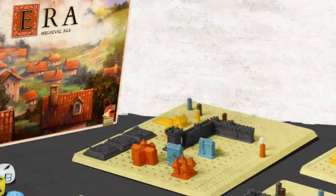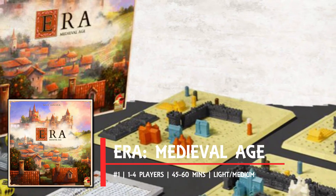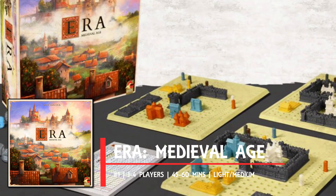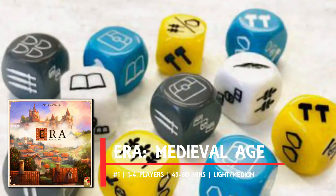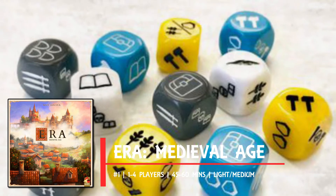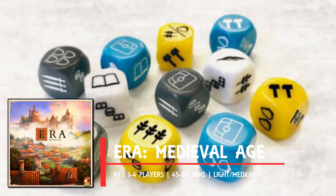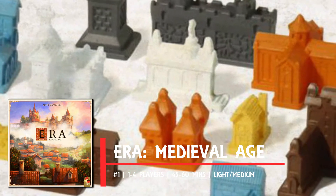Number one: Era Medieval Age shows you how to mix roll-and-write games with Lego, combining to make the imaginatively titled roll-and-build genre. The dice you roll represent the different classes of medieval society, building a city of three-dimensional shapes on your player board. These shapes represent keeps and farms and other city buildings you'd expect from this time and place, but you'll also need to gain material resources from your dice.